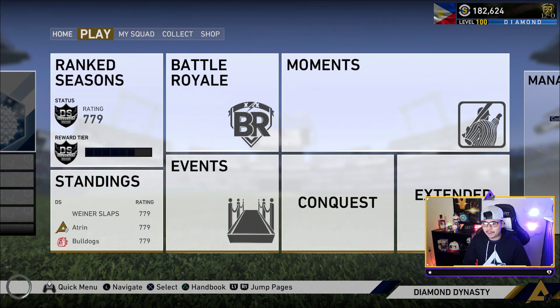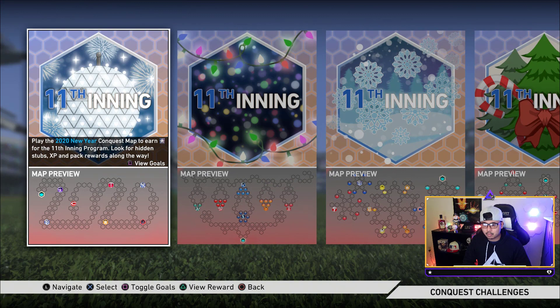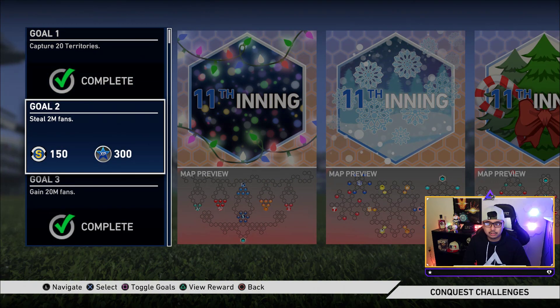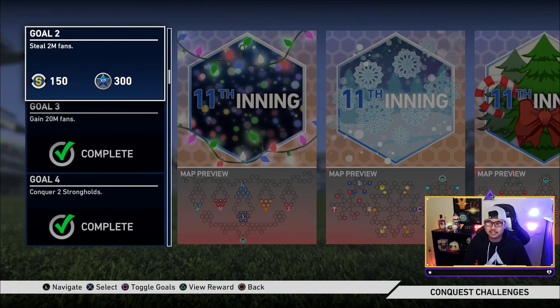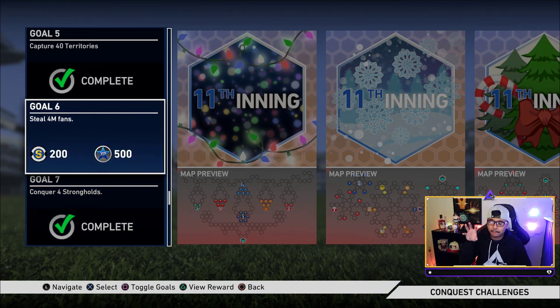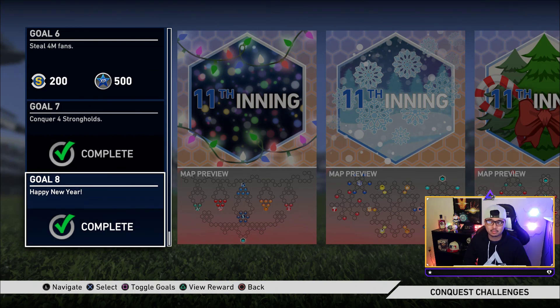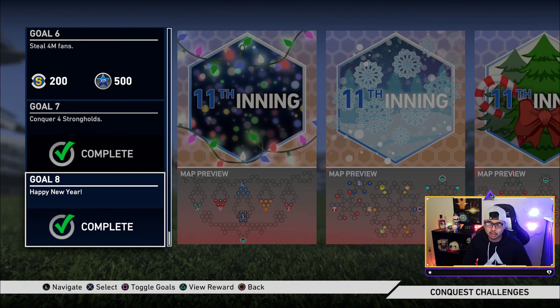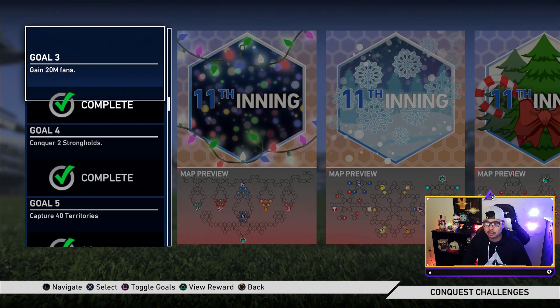Back to the 2020 conquest map — let's look at the goals real quick. You need to capture 20 territories and steal fans this time around — 6 million total fans. The easiest way is to do 2 million three times across three games. A Happy New Year goal means basically finish up all of it — conquer four strongholds.